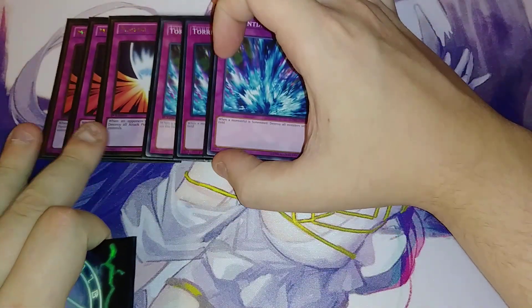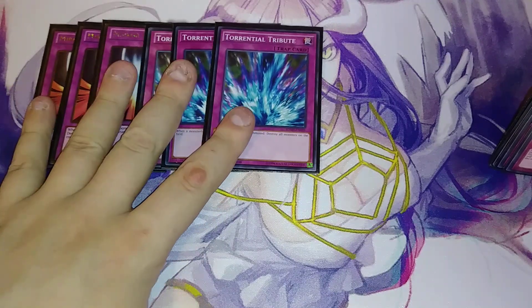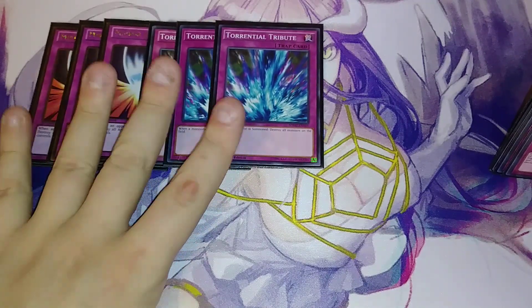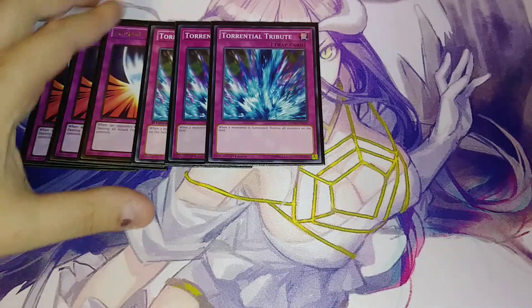Then we play three copies of Torrential Tribute, because you can Torrential your opponent. This card is really, really good — you flip it on your opponent's turn after they destroy your board. You can make your Evil Sworn Thunderbird just run away, because you can normal summon Evil Sworn Thunderbird on your first turn, set this, then blow the board and banish your Thunderbird. And then you've got all the plays.